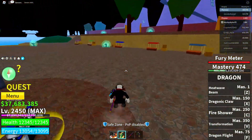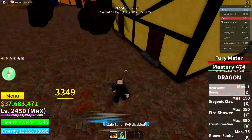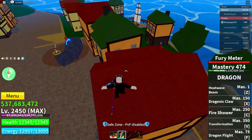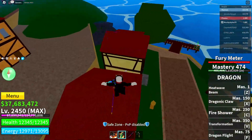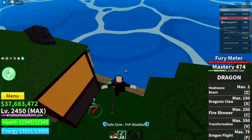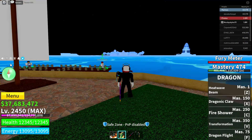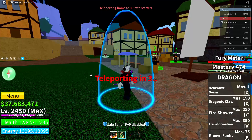After you're done with that, kill at least one NPC in the area. The reason we're killing a random NPC is to save our progress at the Marine Start area — the best way to save in the game is to kill an NPC. After that, click on your home point to teleport back to the Pirate Start area.